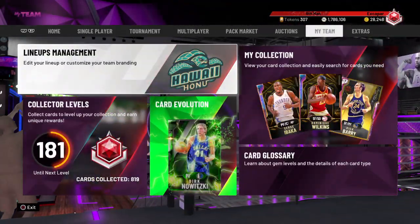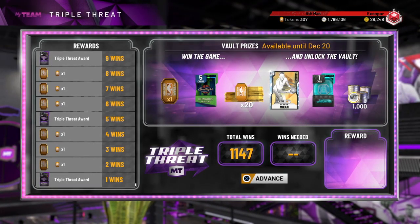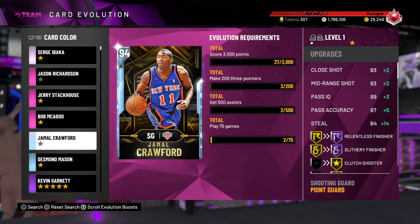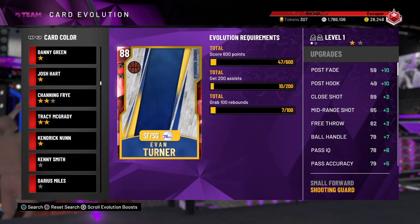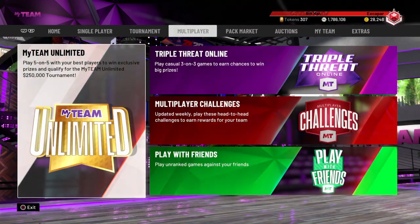The best way to move up in your collector level — a lot of it comes from Triple Threat. There are Triple Threat awards at 1, 5, and 9 wins, plus some other cards you can get from it. There are also a few evos you get from doing it: Jamal Crawford, Desmond Mason, Darius Miles, and Gerald Green. Any card you can get to move up your collector level is good.